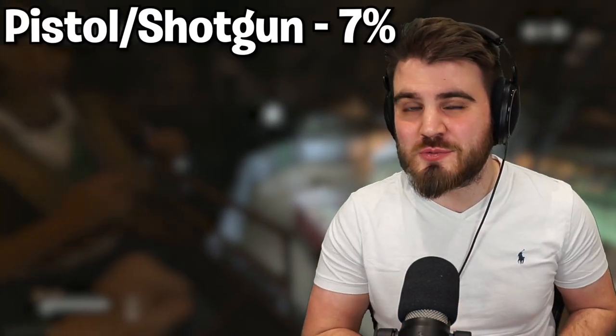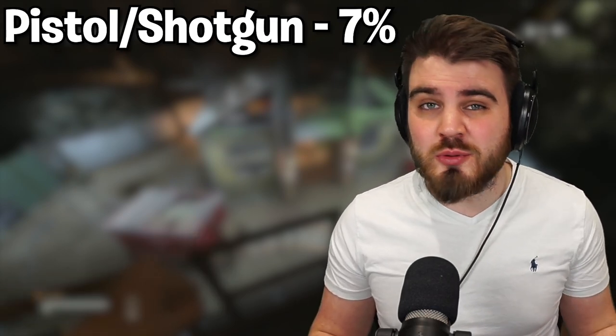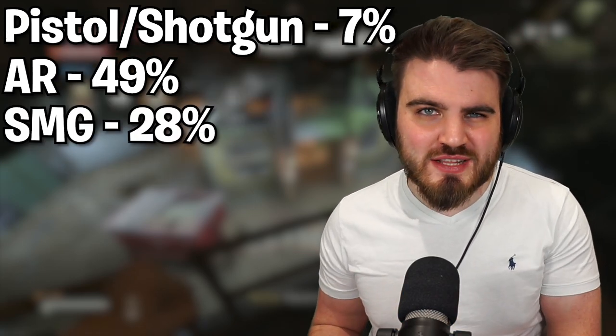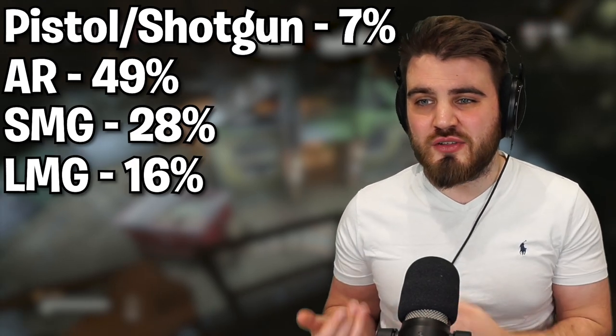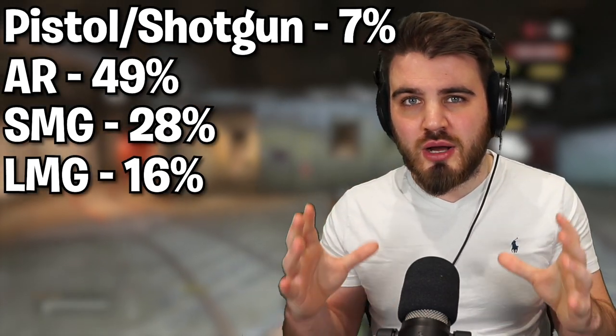Starting off with weapon type — if you're like me you probably tend to stay away from pistols and shotguns in Warzone unless they're akimbo and broken. In my 100 gulags I only came across seven rounds where I was using a pistol or shotgun. Assault rifles easily led the stats with a 49% chance of getting one. SMGs were at 28% in second place, and LMGs were at 16% in third. With all gulag weapons being attachmentless and a joint 65% chance of getting either an assault rifle or an LMG, I've really found that this gulag favours the slower playstyle.